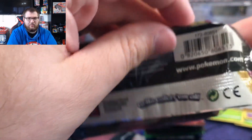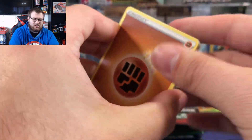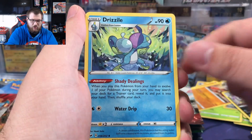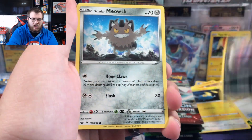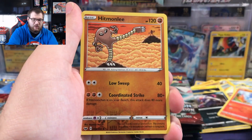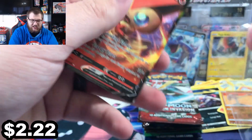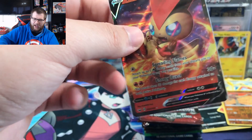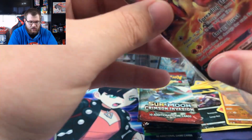Another sword and shield pack up next, then we're moving on to crimson invasion — probably not my most favorite set, but not my least favorite set in the world. It actually does have some decent trainer cards. Fighting energy, galarian Linoone, Rotom Bike, Drizzle, Mincino, Chinchow, Croagunk, galarian Meowth, Scorbunny, reverse Hitmonlee, and a Victini V — there we go, we got another hit. Technically one hit per pack would make more sense, but we don't come here to make sense, we come here to open cards.